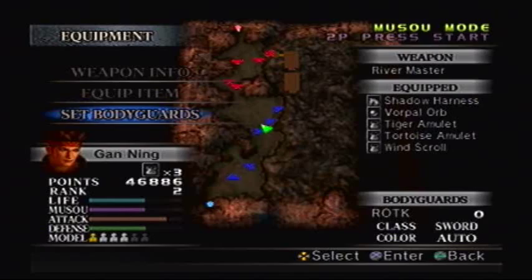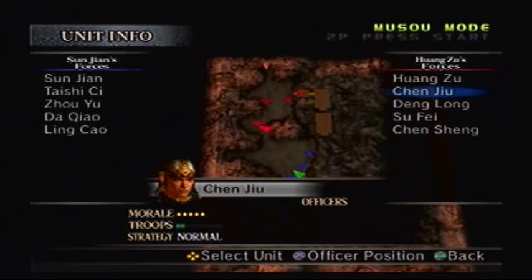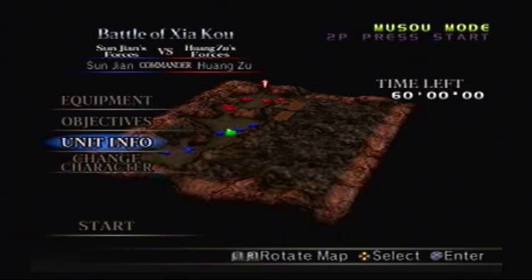For this, you have to make sure you defeat Chen Cheng and Sufei. The reason why I tried getting this weapon and failed was because I defeated two other officers first — you're not supposed to. Just ignore those two and go for Sufei and Chen Cheng.